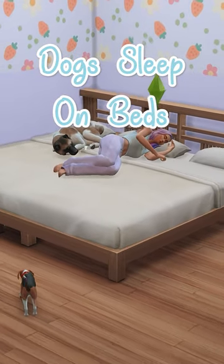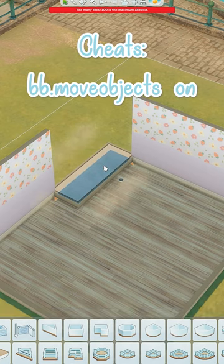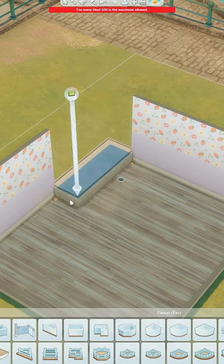Do you want your dogs to be able to sleep in the same bed as your Sims? Here's how. Grab the platform tool and make a 1x3 platform and raise this up once, then place your walls back in.